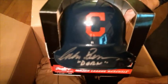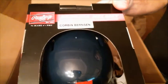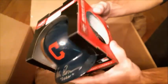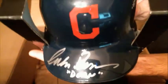How about this one? That is a Corbin Bernsen — Dorn. Who's got B? That's going to be John W. It's a nice little mini baseball helmet with the Indians. You can see the auto right there. From Major League — that'd go good with your jersey there, Marty.